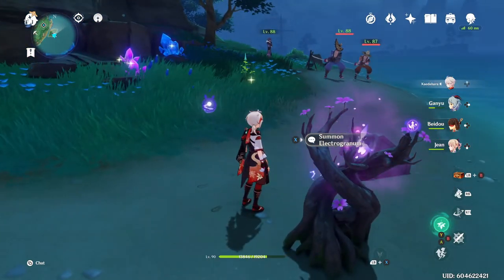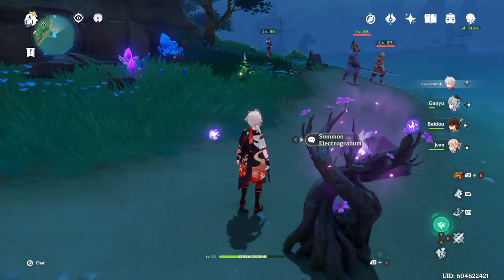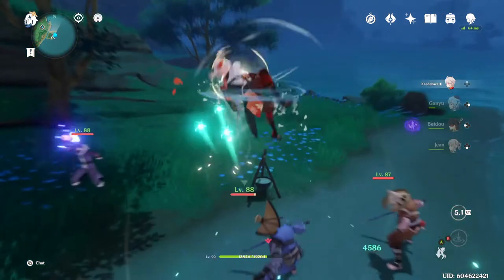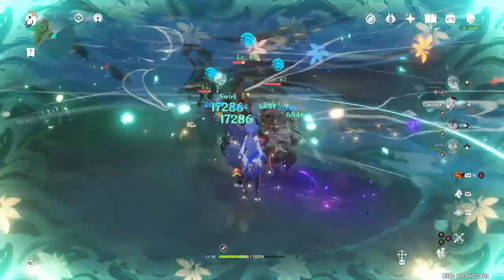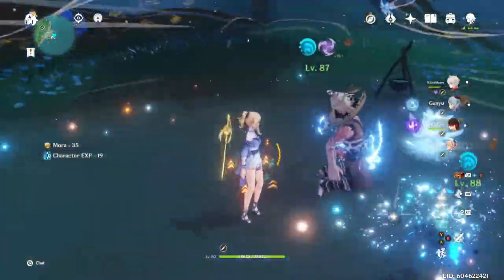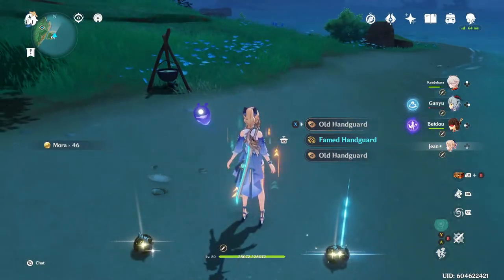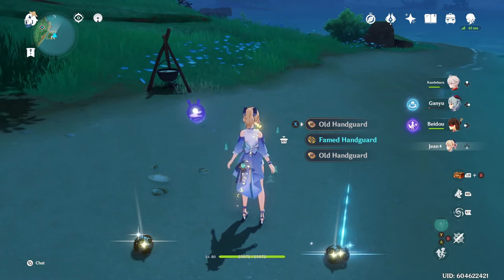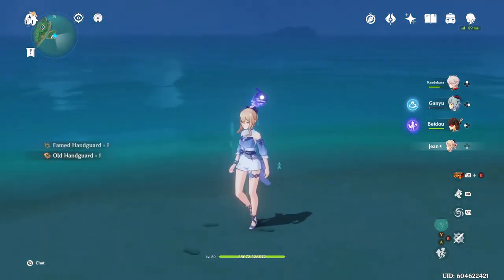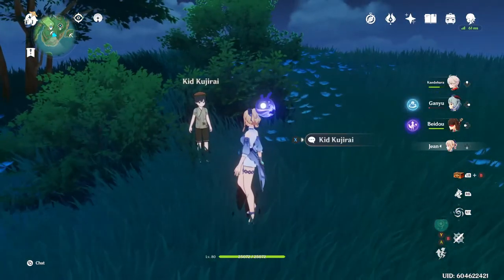Let's go over some of the new enemies in Inazuma, starting with the new types of treasure hunters - these are ronin samurais. They are often paired with treasure hunters but they are not treasure hunters; instead of dropping the treasure hunter sigil, they will drop the Old Handguard and the various tiers of that, which are used for the new Inazuma weapons. So it's a pretty good idea to farm them.